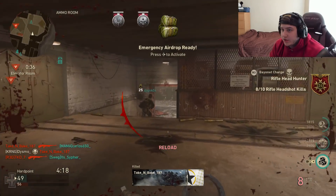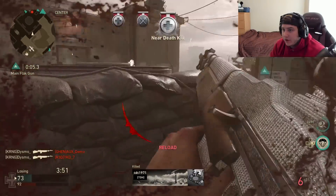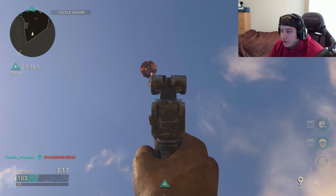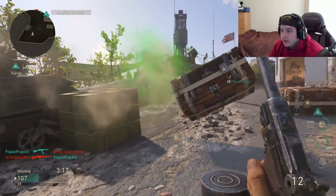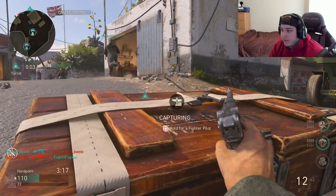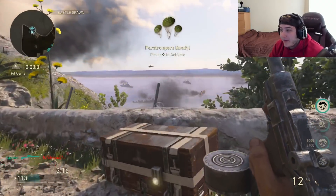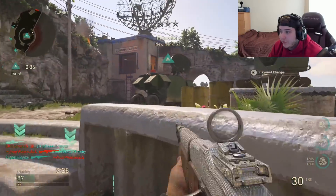We got the emergency airdrop — easy kill, easy kill. We got the paratroopers now. Remember guys, you can shoot the parachutes to come down a little bit faster. One almost fell off the map. We got a fighter pilot — awesome. We got paratroopers through the care package and then flak guns. We're ranked 53 right now guys.